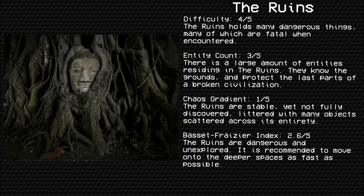The Ruins. Difficulty: four out of five. The Ruins holds many dangerous things, many of which are fatal when encountered. Entity count: three out of five. There is a large amount of entities residing in the Ruins; they know the grounds and protect the last parts of a broken civilization. Chaos gradient: one out of five. The Ruins are stable, yet not fully discovered, littered with many objects scattered across its entirety.